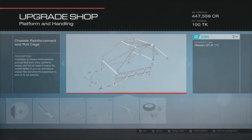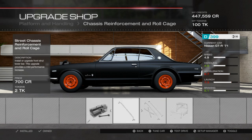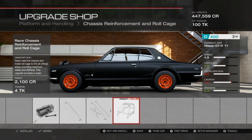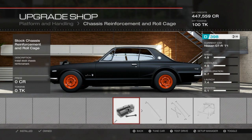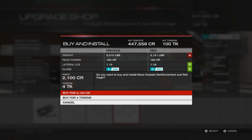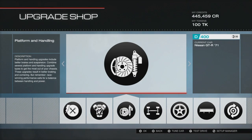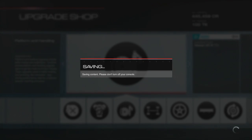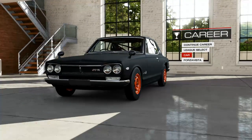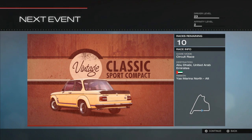This adds weight but it improves handling. The launch doesn't drop by that much, acceleration doesn't drop by that much, and the braking is drastically improved. Only two points for braking, one for handling, acceleration drops by one — yeah, we're gonna do it. Handling improves — we might need that. Let's race this bad boy. I have a feeling this is going to be one of the best handling cars; it's so light and I improved all the handling specs on it. Vintage, classic, Nissan Skyline — 10 races.